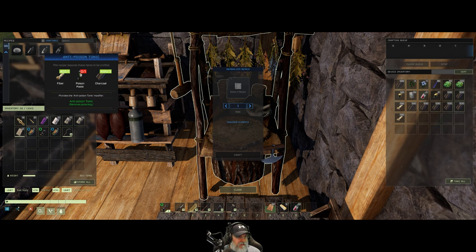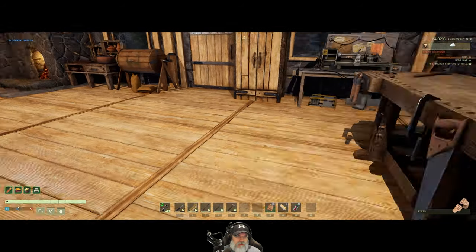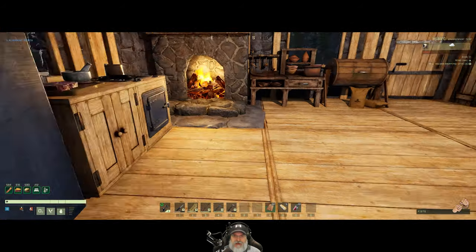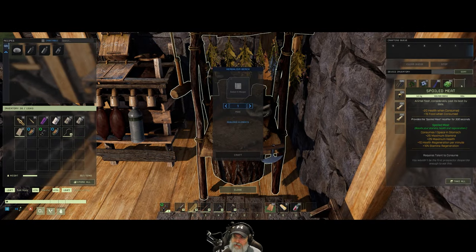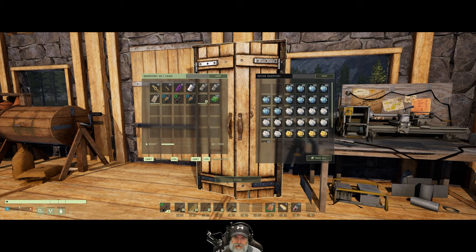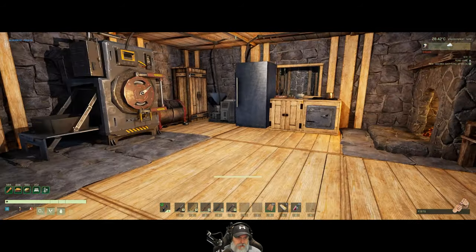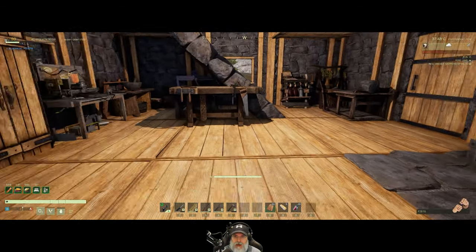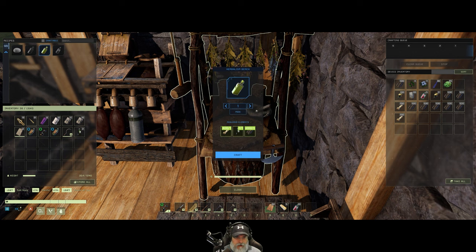Anti-poison tonic. Now we need to make the poison paste, and we probably do that in here — in this mortar and pestle. Yes, so we need sulfur and spoiled meat. I have a stack of spoiled meat in there and we should have sulfur in here. Let's see how much we can make with these two stacks. Max 50. Okay, we'll make 50 of these. Let's get a couple right now so we can go over here and make this. Then when those are done, we'll take them over to the kitchen bench and make the poison pills.